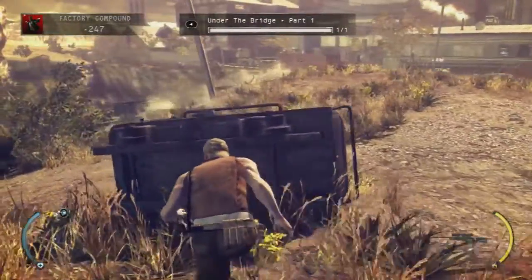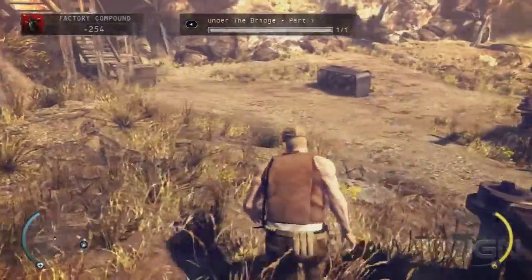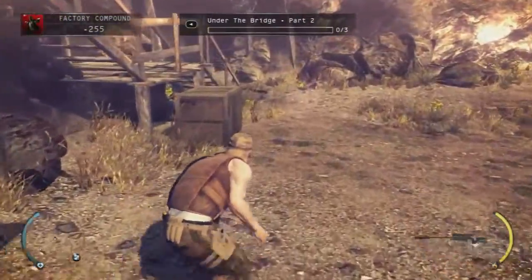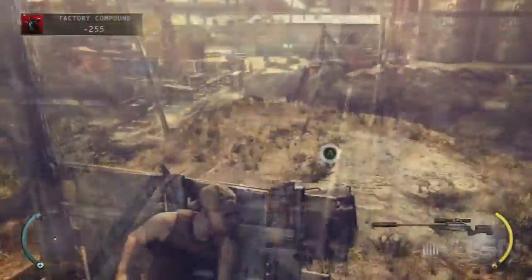Part 2 is a little bit trickier. You've got to get 3 headshots with a sniper rifle that you picked up when you were coming out of the cave, headshots that also knock the targets off the bridge.